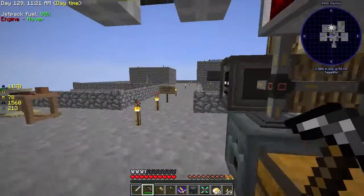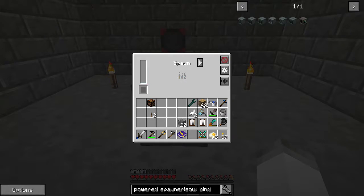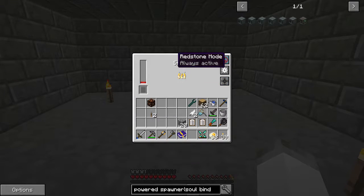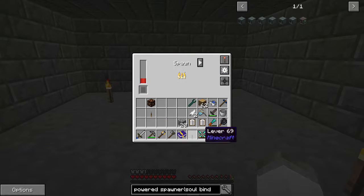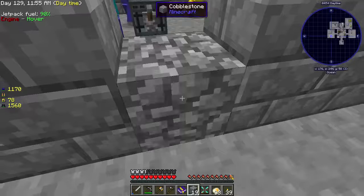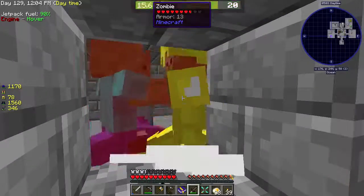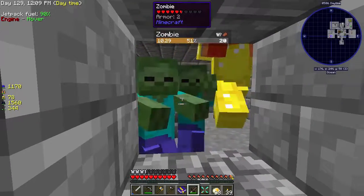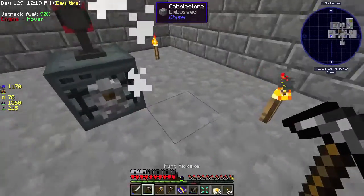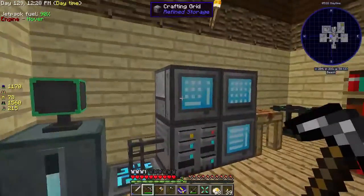Now we have something that will constantly spawn zombies. Let's place this in the middle — it will get power. We can show the range — as you can see the range overlaps with the actual room. We'll set it to active with signal, then put a block here, and we can just attack zombies with the dagger to get more mob chunks.